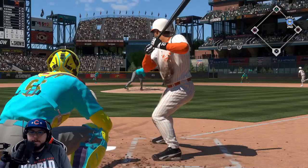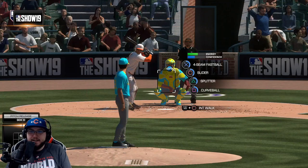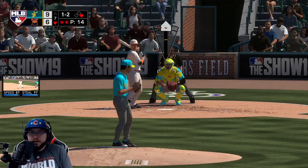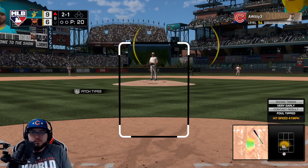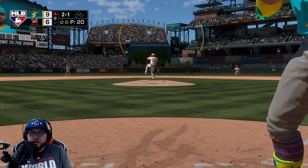He tries to steal and gets thrown out. Three and one - I can't have Alomar walk. We go curveball to Frank and strike him out, then go inside with the fastball and strike him out again. That's how you get out of it - 19 hits this game. Healy with the no-doubter puts us up 10 to six.